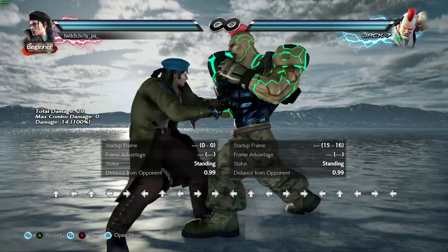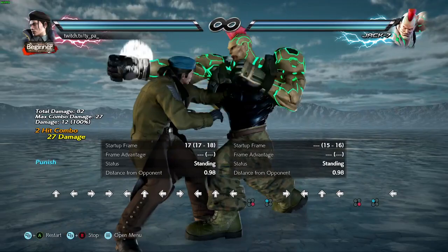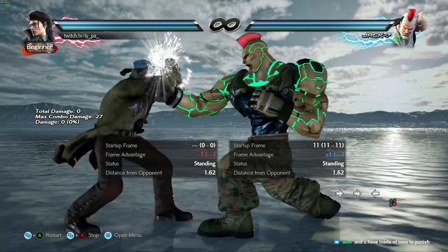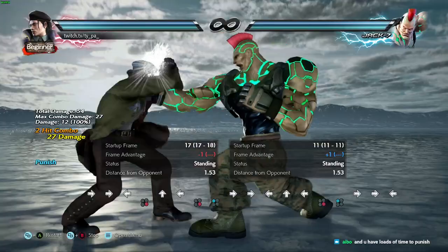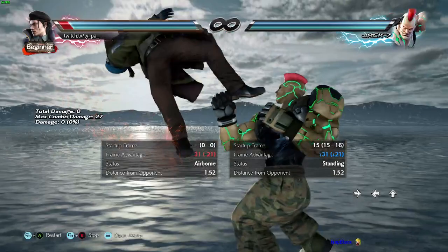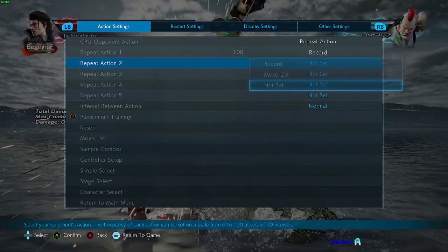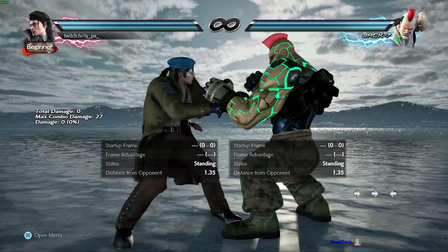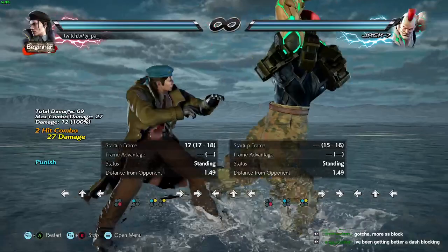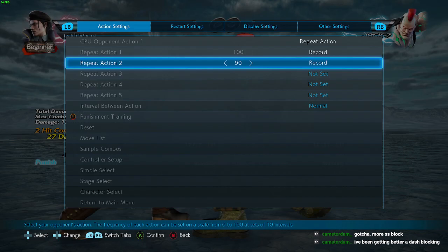If I just do a sidestep guard, I make the move whiff and I don't put myself at huge risk — I'm still causing a whiff while blocking, so I won't get hit by a slow homing move. For example, if he does two-jab into df2, I sidestep and then cancel it with the block. Even though df2 is supposed to track that direction, I'm blocking it. I'm beating both options with the same defensive choice — sidestep guard.